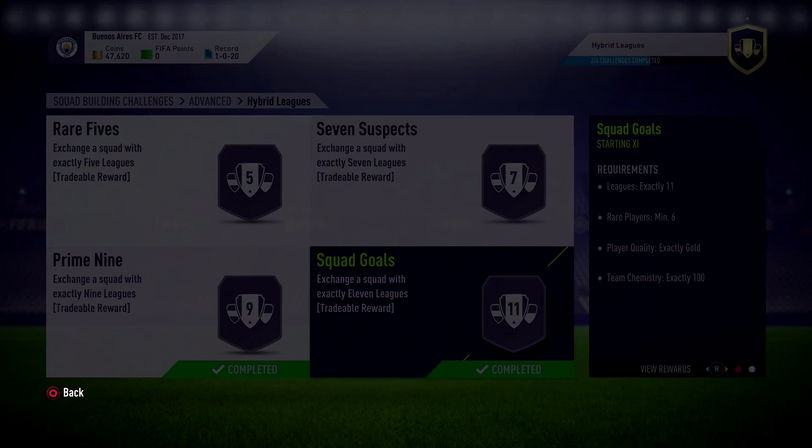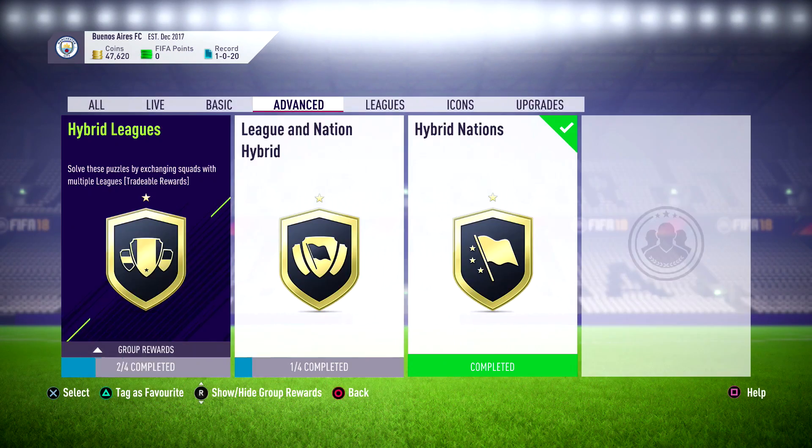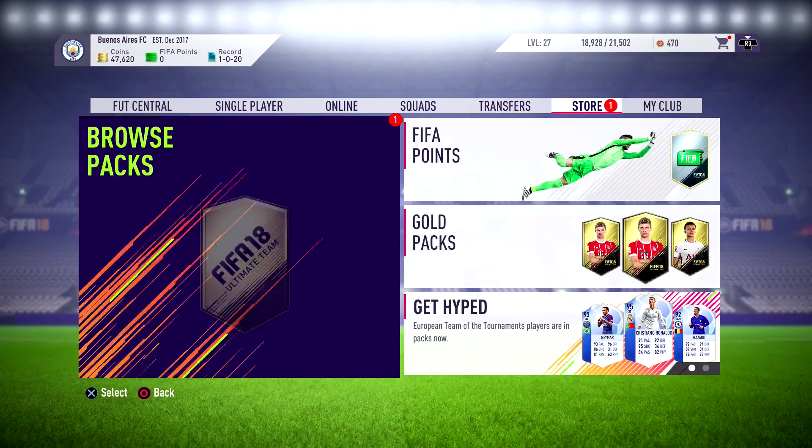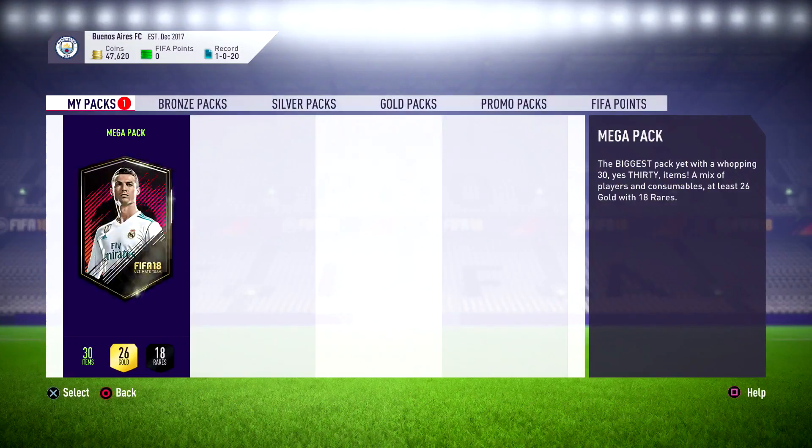It will be really easy to break even and even make profit. In this video I made around 5,000 coins profit, which may not seem like a lot, but if you calculate it all up and do the other SBCs, you will at the end of the hybrid leagues get a 55k pack which will definitely pay off really well.